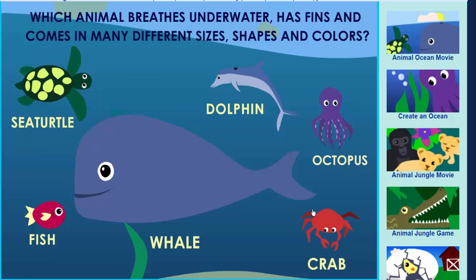Which animal breathes underwater, has fins, and comes in many different sizes, shapes, and colors? Fish. Great.